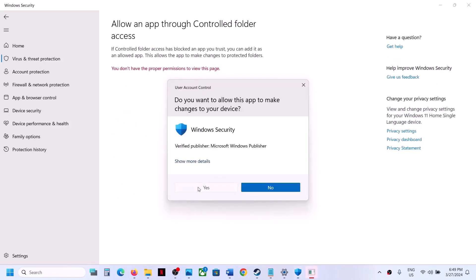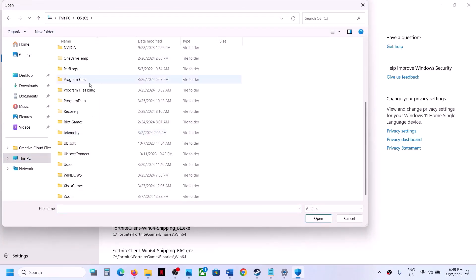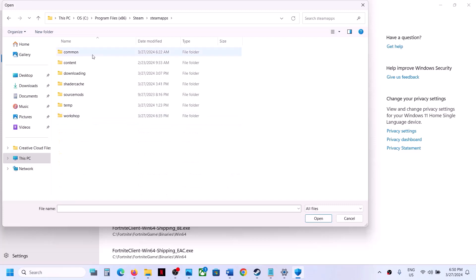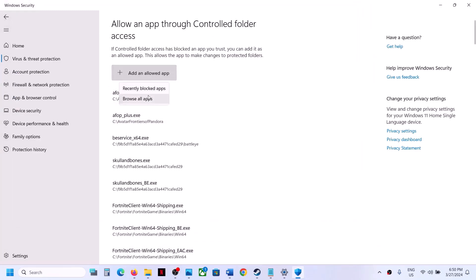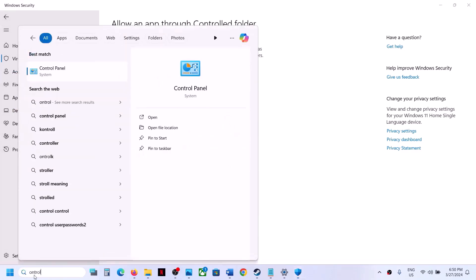Now click on 'Allow an app through controlled folder access.' Click Yes to allow, then click on 'Add an allowed app,' and browse all apps. Go to the game installation folder — if the game is installed in C drive, open C:\Program Files (x86), then the Steam folder, SteamApps, Common, and then the game folder. Select the game exe file and click Open. Again click on 'Add an allowed app,' browse all apps, and open the Binaries\Win64 folder. Select that exe file and click Open.